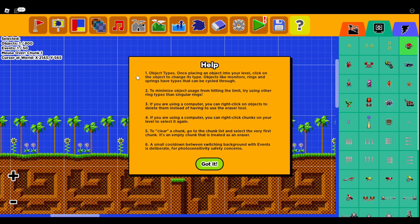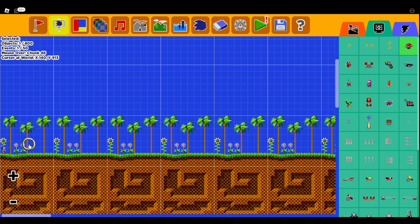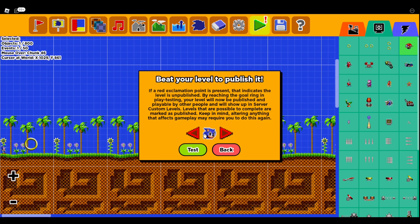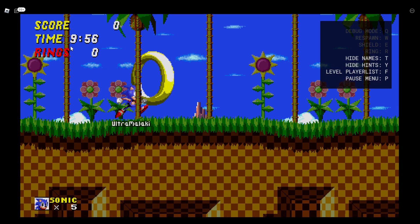This is basically a small help guide from Virus herself in case anybody is struggling. And that's basically all there is. After you just place whatever you want — I'll just place a level right here and start it as Sonic 2. See, I just have the ring right there.